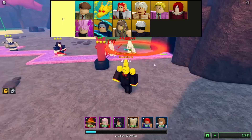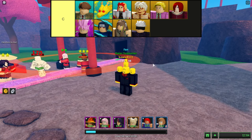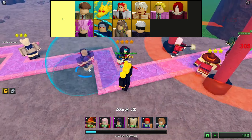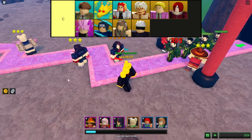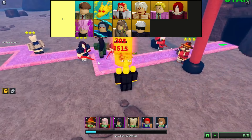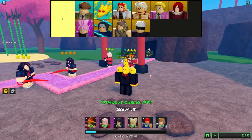Understanding the dynamics of C tier towers underscores their significance within the strategic framework of ultimate tower defense in Roblox. Despite their limitations, these towers play a crucial role in establishing a solid defense early on, albeit with diminishing impact as the game advances. Their average prowess serves as a stepping stone for players to grasp the fundamentals of tower defense strategy, providing a balanced introduction to the complexities that lie ahead.